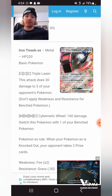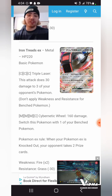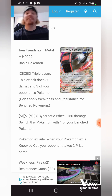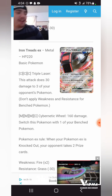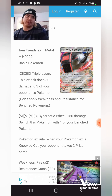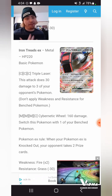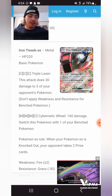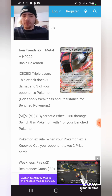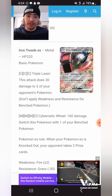Iron Treads EX for three Colorless does 30 damage to three of your opponent's Pokemon — triple laser basically doesn't do anything in the current format. Back in the day Registeel saw very fringe play to beat Night March. For three Metal and one Colorless, it does 160 and switches your active Pokemon with one of your bench, so you can switch off a Klefki. 160 damage though is not okay, especially because we lose Metal Saucer.